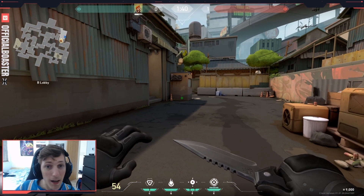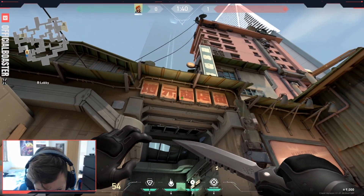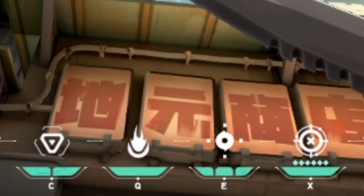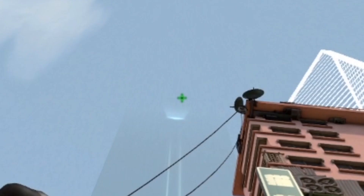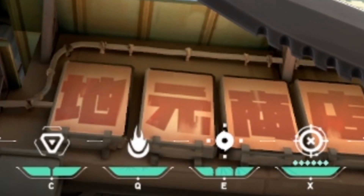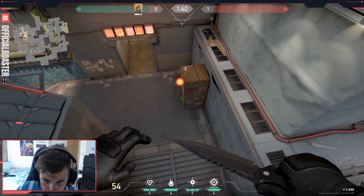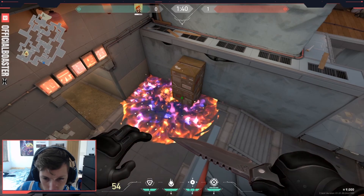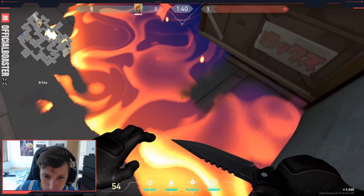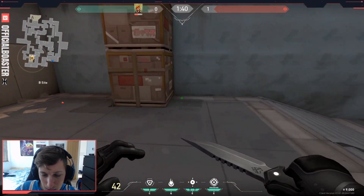For after-plant molotovs, the one I found is at this bin. You put your right dot of your E in line with the left-hand side of this, like so. It bounces, hits the box, and that covers everything around this area. I haven't tested if the enemies can defuse from there — they might be able to, but it could be close, especially if you plant in the cubby. I've got a feeling they can't defuse it.